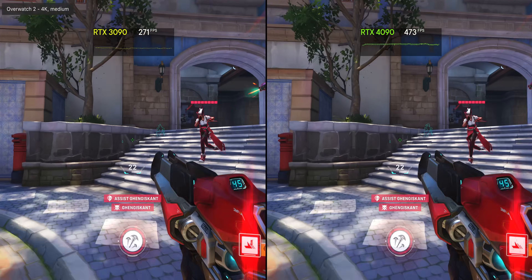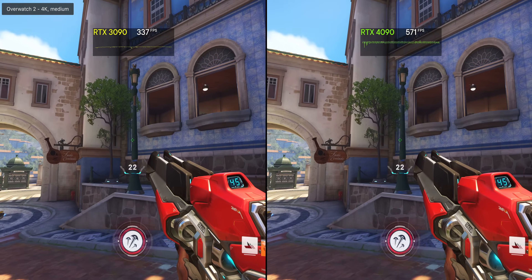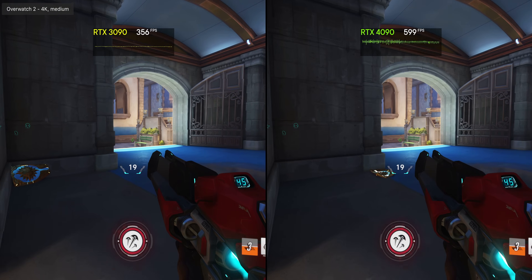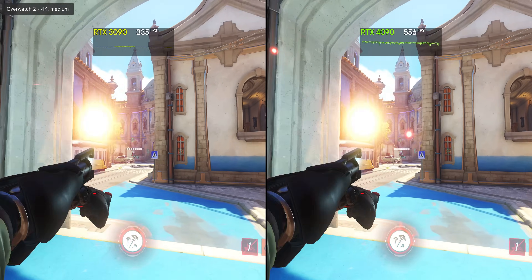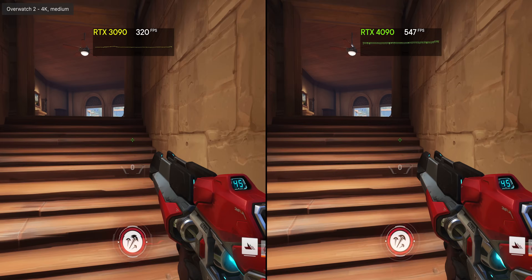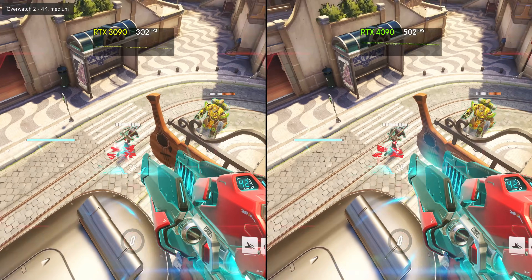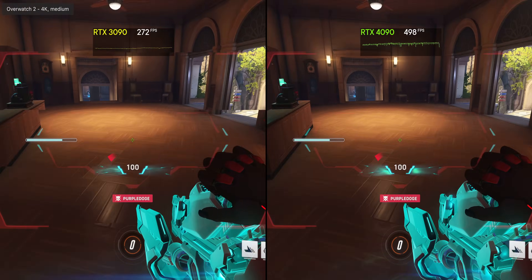Here's the new Overwatch 2 running at 4K with medium settings, and there are multiple times where the 4090 hits the in-game frame rate limit of 600 fps — again, that's at 4K. Those kind of frame rates are possible at lower resolutions with weaker GPUs, but this flexes the raw rendering power of the 4090 and it's pretty nuts.